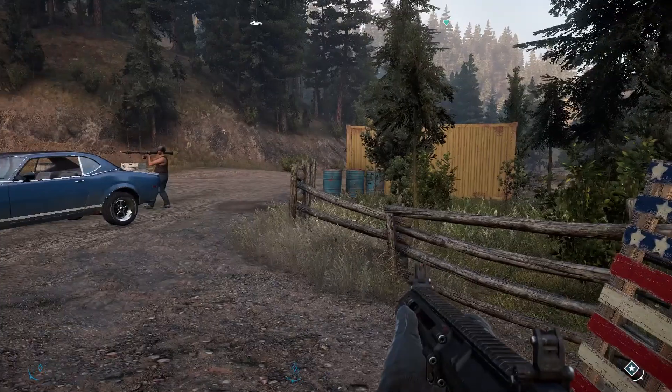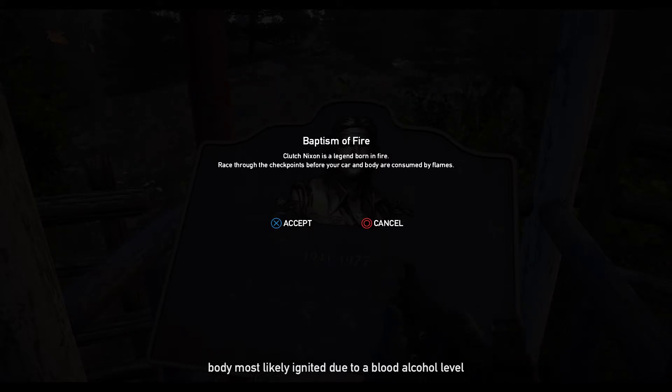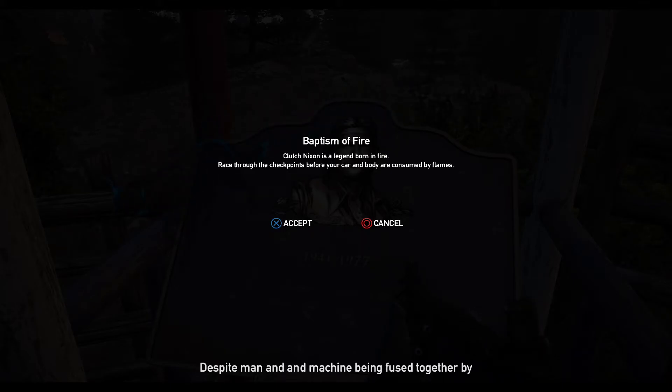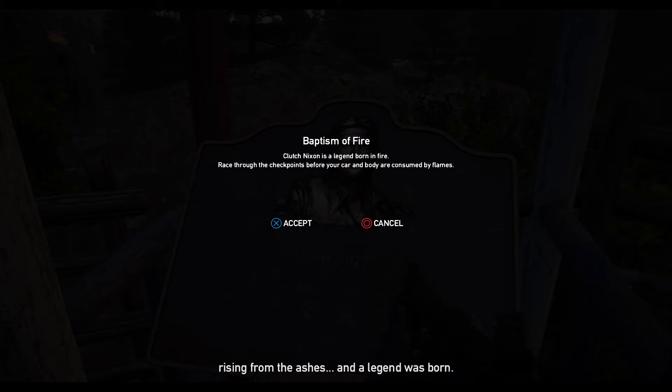Let's see what's going on over here. On May 1st, 1960, Clutch Nixon — at that time a little known stuntman of the Holland Valley — spontaneously combusted while performing a stunt now known as the Baptism of Fire. Hurdling at speeds never attempted by mortal men, Clutch's body most likely ignited due to a blood alcohol level of 0.67. Despite man and machine being fused together by the heat of a thousand suns, Clutch managed to survive by maneuvering his vehicle into a nearby stream. Witnesses assumed he had perished, but Clutch Nixon emerged from the water like a phoenix rising from the ashes, and a legend was born. This is one of those crazy races — let's see how this goes.